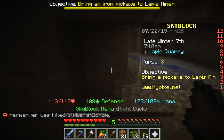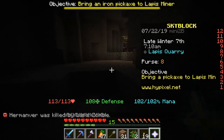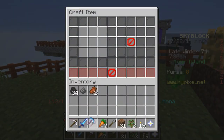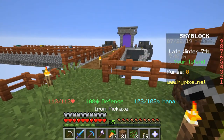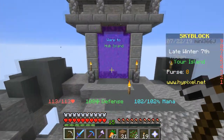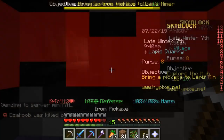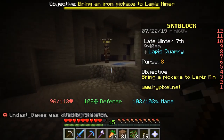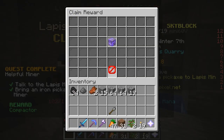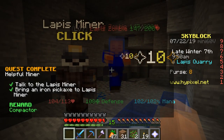That's bad because now I need to go all the way back to my island and come back. But we'll do it. We got an iron pickaxe — let's go back to the lapis miner and give it to him. We're almost back. Here he is. 'Thank you, I appreciate your support in these trying times.' What did I get?